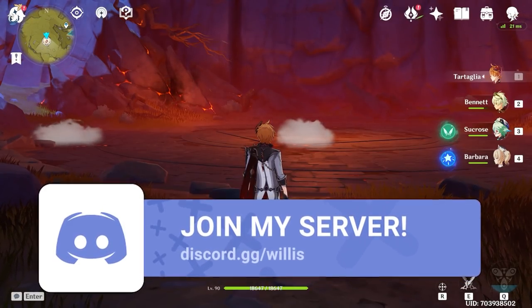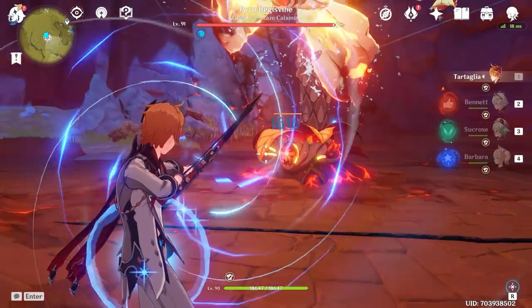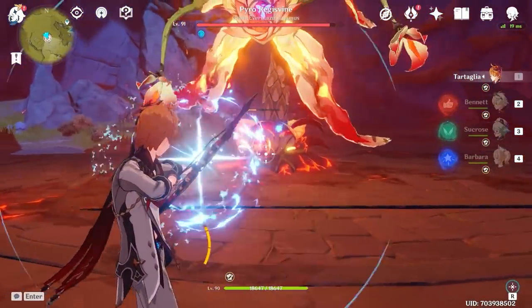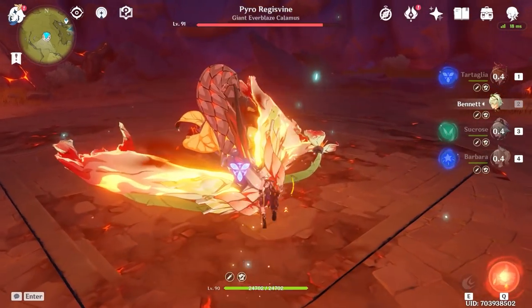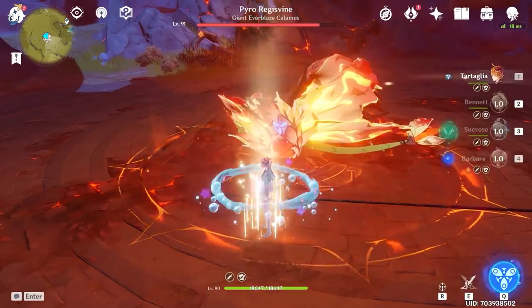So this is pretty old honestly — there are a bunch of guides on how to do this — but I thought it was pretty cool and wanted to show you guys because I've been doing this a lot on stream. You can pretty much crit for like 200k using hydro characters and pyro characters, and it's really fun to do.